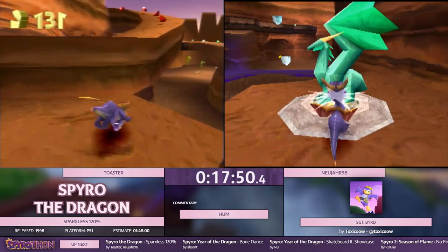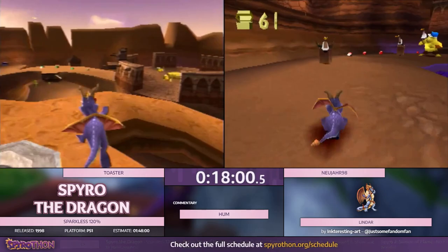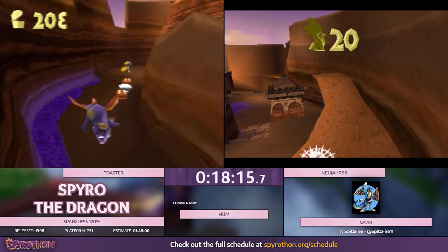Coming to Crack Canyon, there will be some fireworks chests, which points out one of the differences in Sparksless compared to normal 120. You cannot do any damage abuses. For example, bonking on fireworks chests so they explode faster doesn't work here. The lofty damage abuse you do to get on the fireworks chest platform doesn't work either.